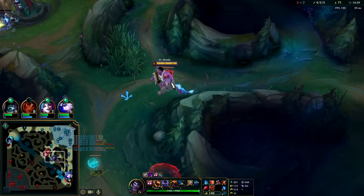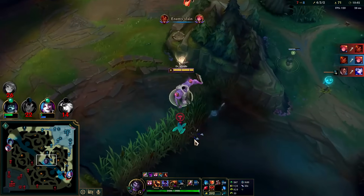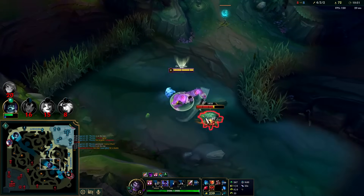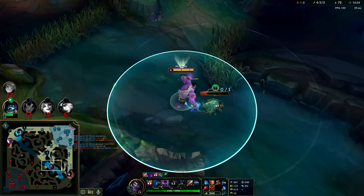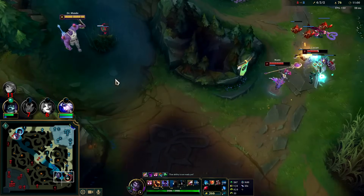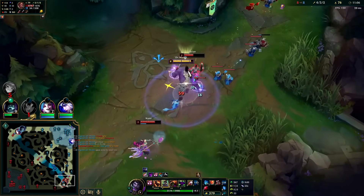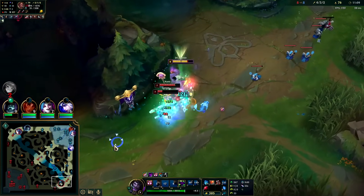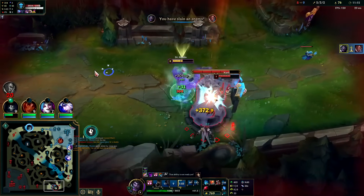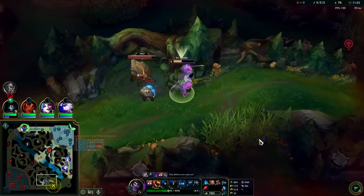She's dead — auto E. Lucian and Nami putting a beat down. I'm gonna eat them up — they don't even have boots, they should have just ran, that was really greedy. I'm on a ward, they should just suicide into my turret. People don't like to do that though. Auto E Q — I got a kill, I also got their heal off Lucian. Pretty good.